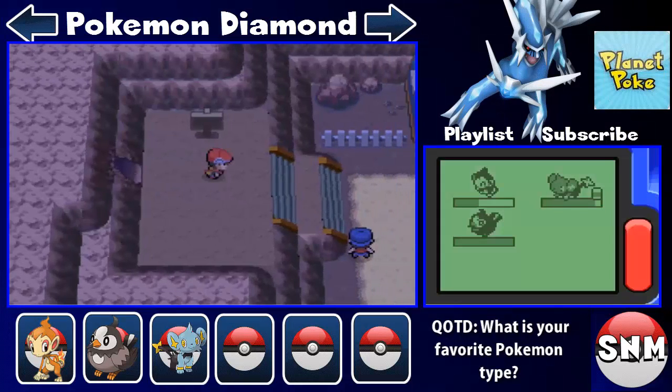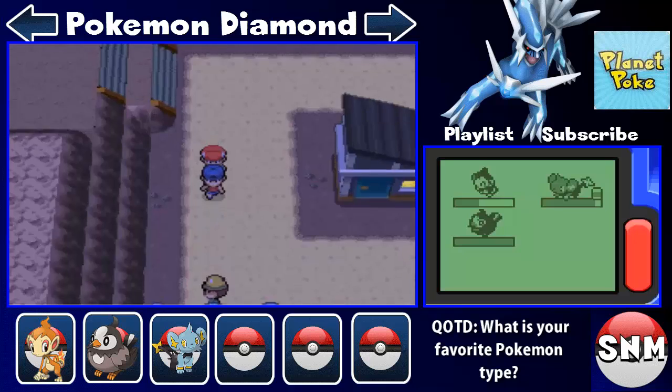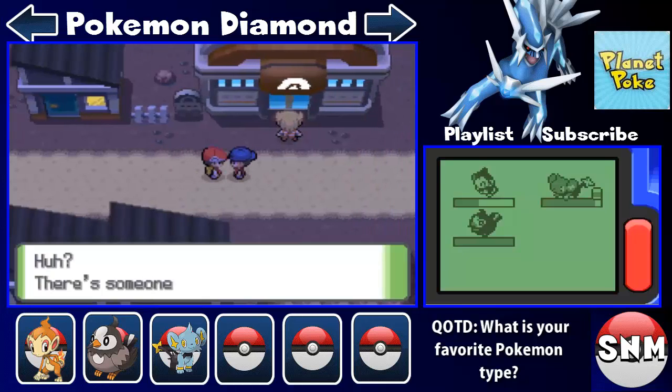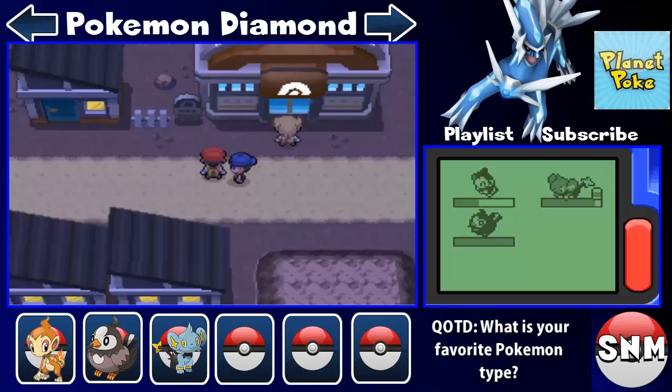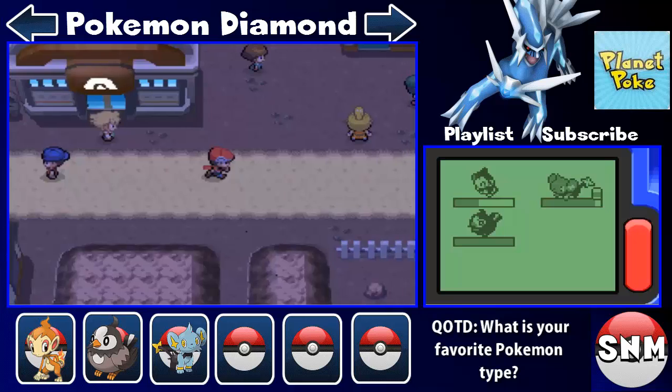Welcome to Oreburgh City! No matter what we have to talk to the gate NPC — unlike the third generation where you don't have to. If you don't have a single gym badge other trainers will look down on you. I'll show you where the town's Pokemon gym is. Here's Tyson — 'Oh it's you Mike, you finally got here, you're slow like always.' Well I'm recording, what do you expect? He already has a badge but the gym leader's not here. This is Oreburgh City.